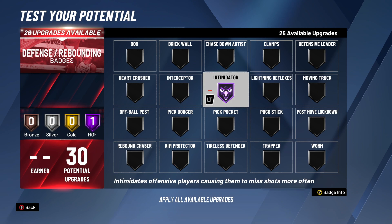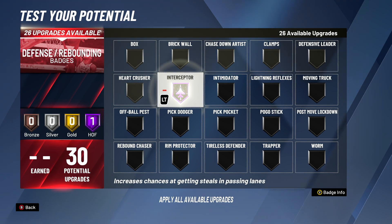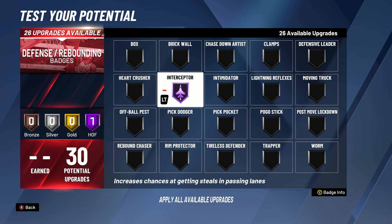Next honorable mention is Interceptor, one of my favorite badges in the game. You really have to have it. At bronze and silver I don't see the biggest difference, but at gold and especially Hall of Fame it becomes incredible for getting passing lane steals — like 2K19 levels, which had the best passing lanes of any 2K in my opinion. Hall of Fame Interceptor gets you those steals at a way higher rate.